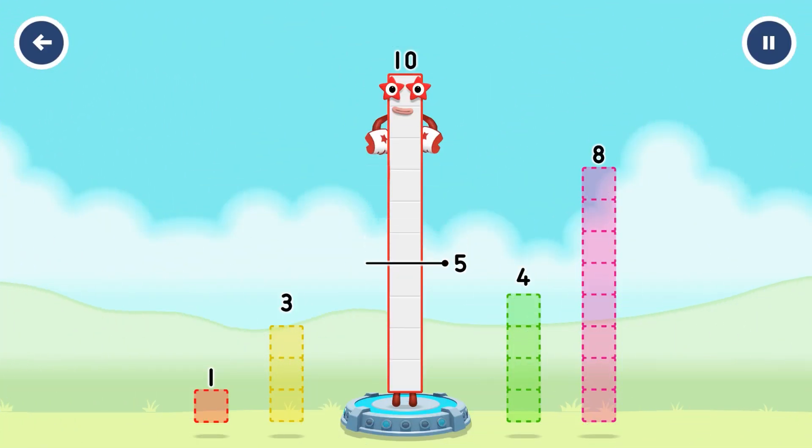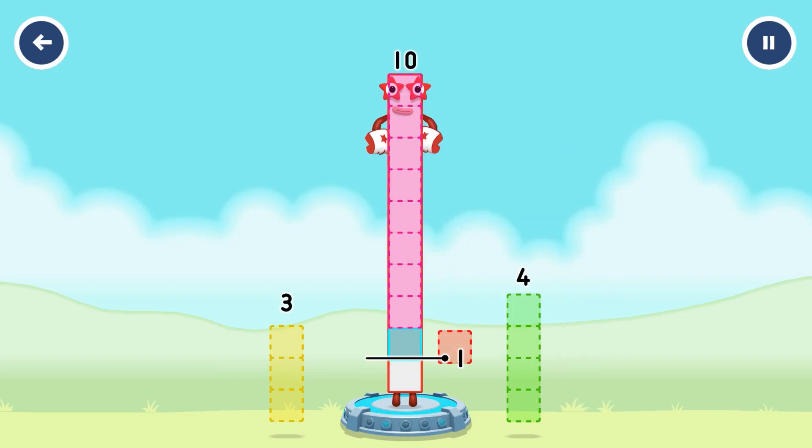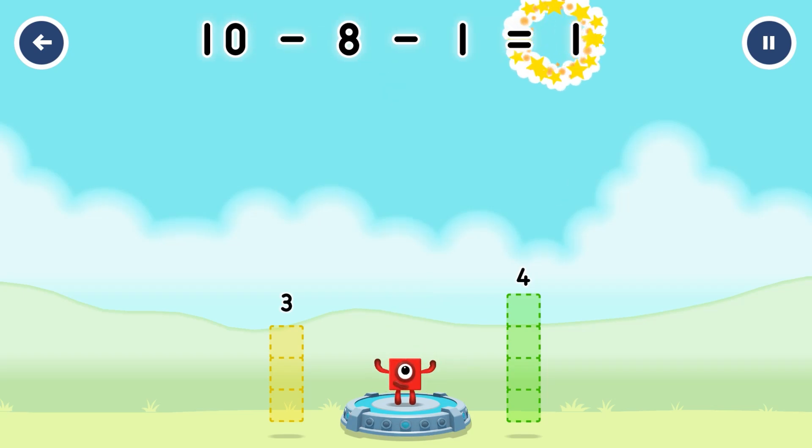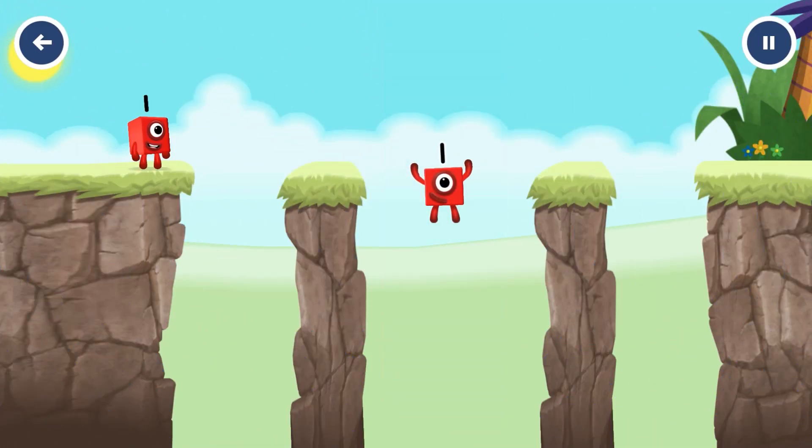Take number blocks away from ten to leave one. Eight, one. You've solved it! Ten minus eight minus one equals one. One. Great.